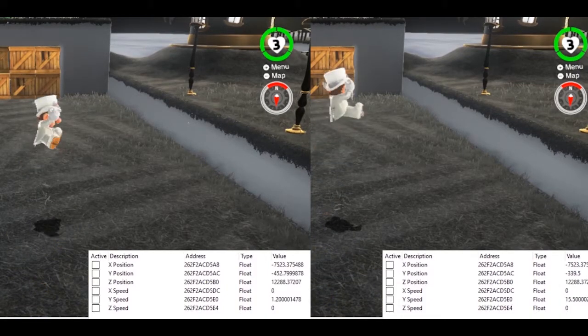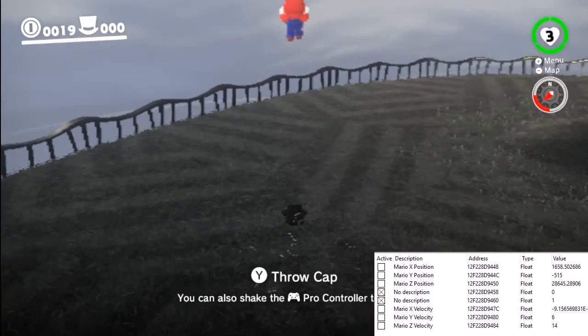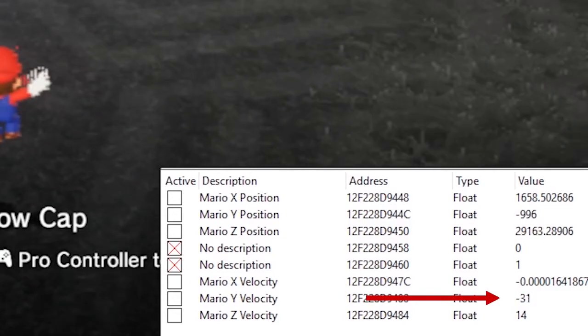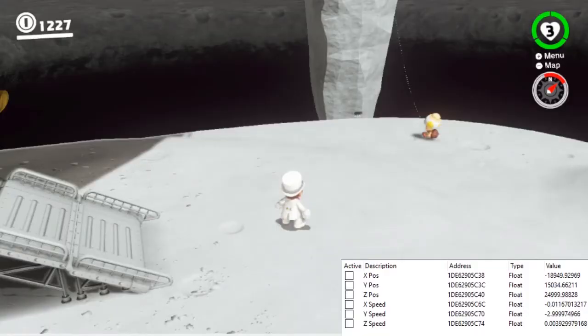In Part 2, we discussed the speed values Mario has during his different types of movement, as well as how he is affected by gravity differently based on the type of movement. For Part 3, we'll be going more in-depth on how gravity works and how it changes when Mario is on the moon.